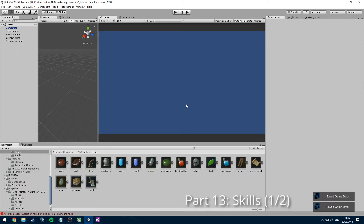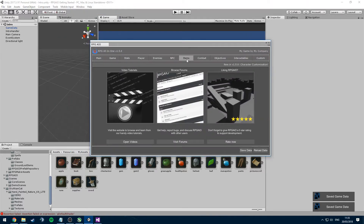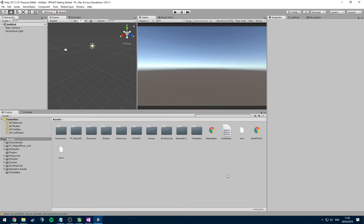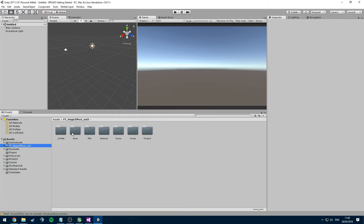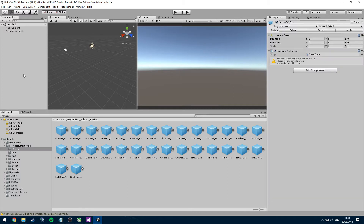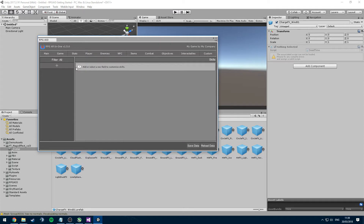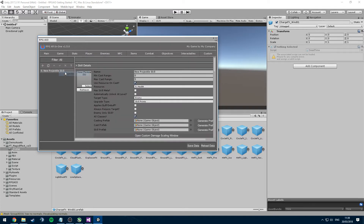Our next step is to work on some combat skills. First, we need some cool-looking animations, so I'll import some that I have. Now I've imported some effects. We're going to RPG 101, go to Combat Skills, and we're going to make a projectile skill, an area of effect spell, an aura, and a restoration skill.